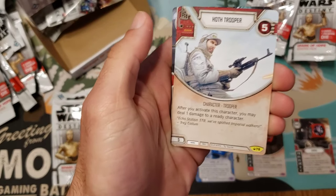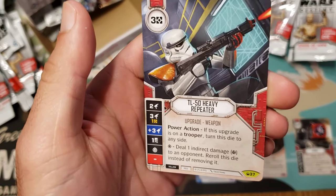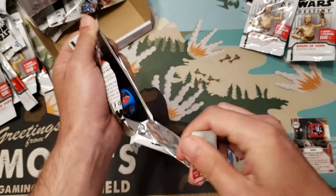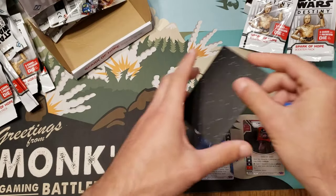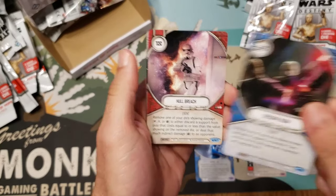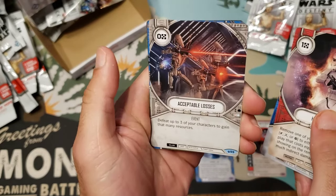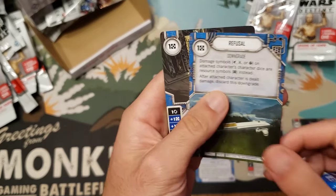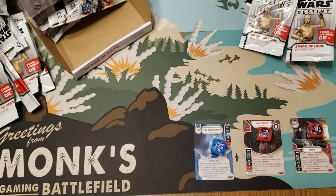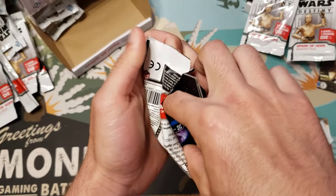Hot Trooper — another not-diceless character — and then the TL-50 Heavy Repeater. A lot of trooper actions, guys, a lot of emphasis on the troopers. I keep seeing a blue die and a red die — ooh, is it a reprint of Decisive Blow? I like that artwork better. Whole Breach, Acceptable Losses, another Refusal — I'll happily take it — and then the Sacred Jedi Text. I want to see someone make a deck that makes the best of those.